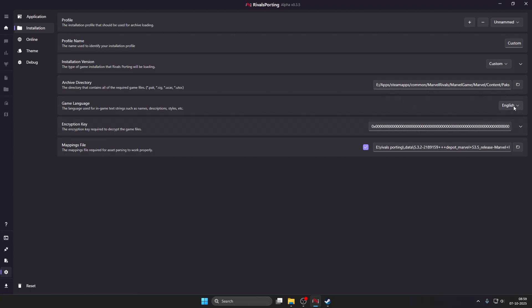Game language should be set to English. Some people face problems loading language — whatever your default Windows language is, choose that language from the many options available. Since I am using Windows in English, I will keep this on English. Next, we need to add the encryption key, and this is very important — 00 is not the encryption key of Marvel Rivals, so we need to find the real one.